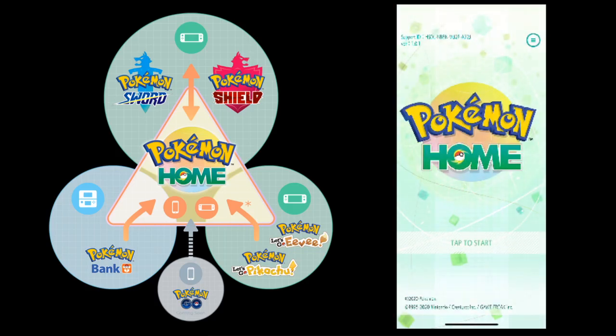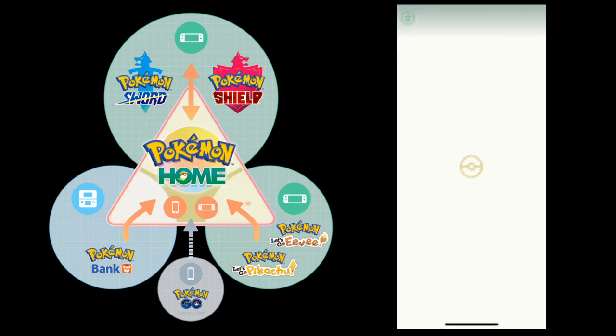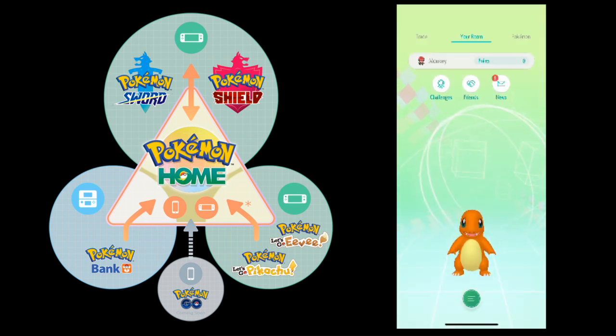Hey guys, Monkey Kinkira here, and I'm going to have a quick Pokémon Home video for you. Today we're going to be talking about how to use the Wonder Box. The Wonder Box is a new feature in Pokémon Home that's only available in the mobile version of the game, so if you're using the Nintendo Switch version and wondering why you can't find the Wonder Box, that's why.